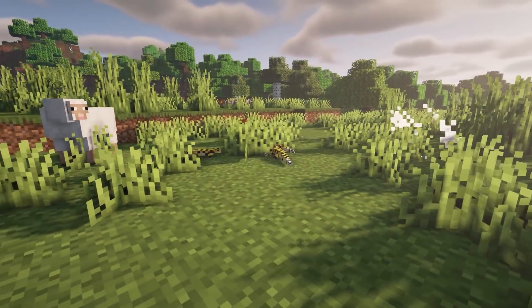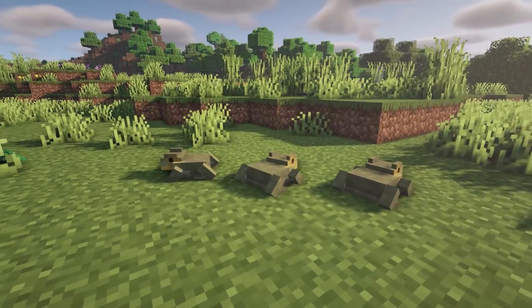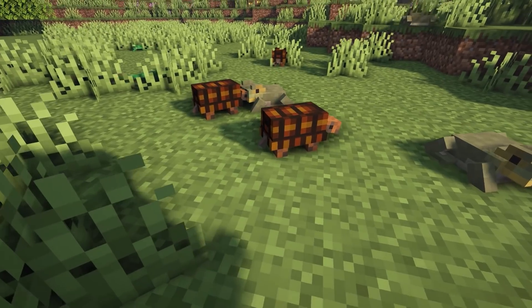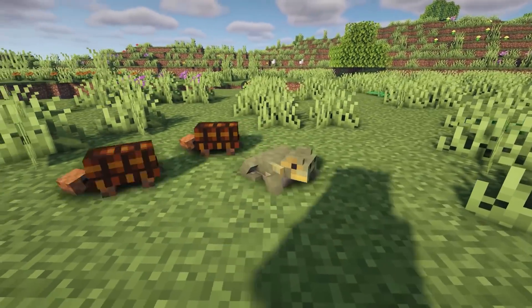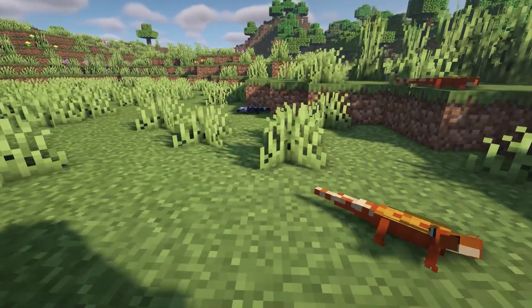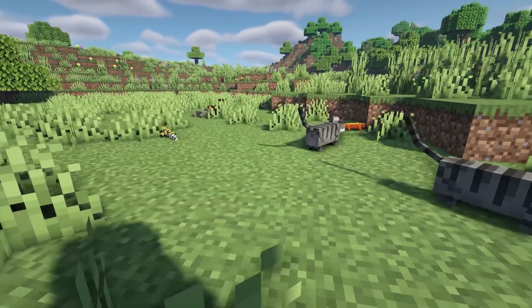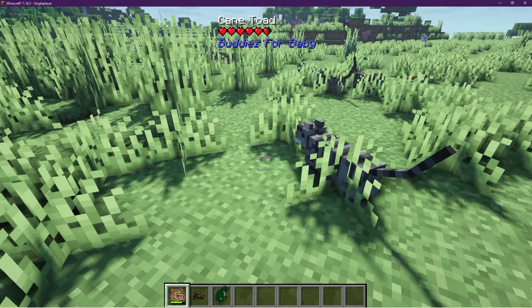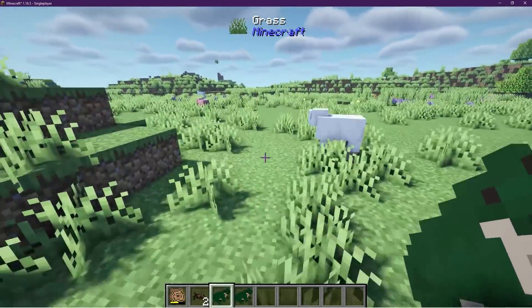We have Buddies of Babies and this adds more buddies to the game with unique items — toads, tortoises, and geckos. You can capture them with a net that the mod adds. There is also this creature called Savannah which is really cute with a backstory you can see on the page. You can capture them, have them in your inventory, and then place them back down.